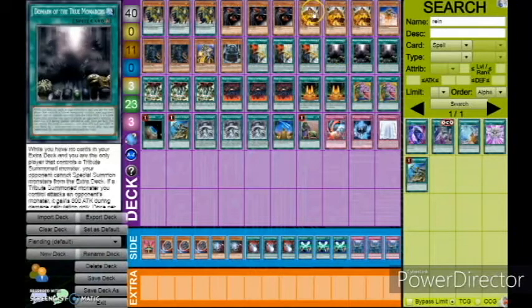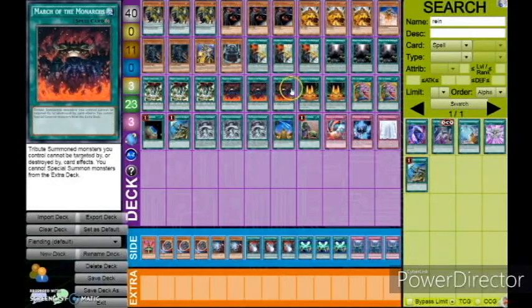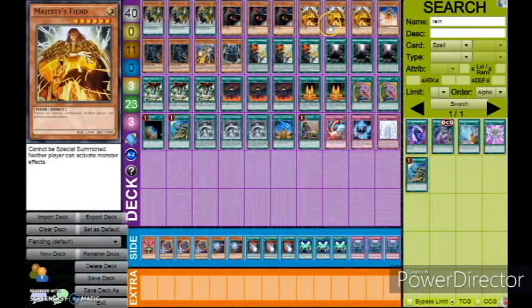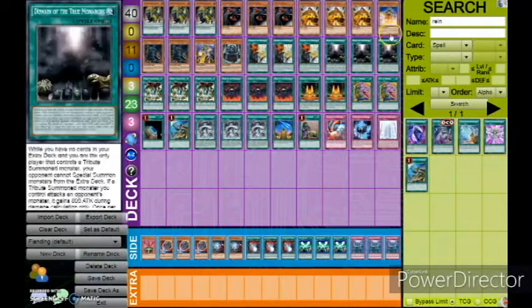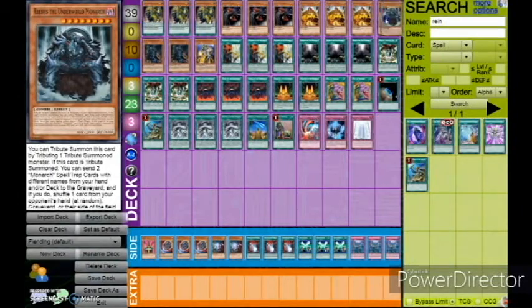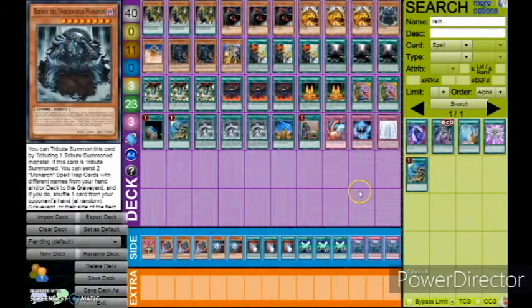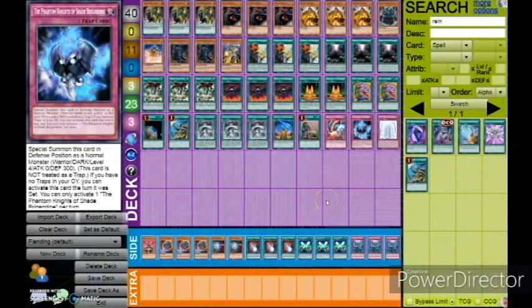Vanity's Fiend plus Domain doesn't do anything, but Majesty's Fiend plus Domain is insane. Basically most decks can't play, and then if you have a March up, they really can't play because they can't really get rid of the Fiend. And then the last Tribute Monster is Erebus. Sometimes you need to grind — Erebus gets rid of anything from their hand, side of the field, or graveyard, and it doesn't target. Really just an absurd card.